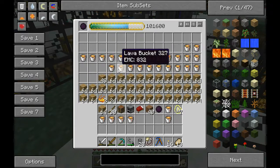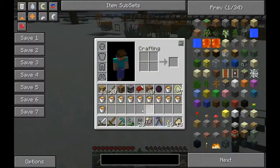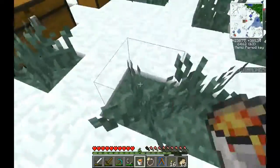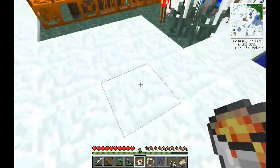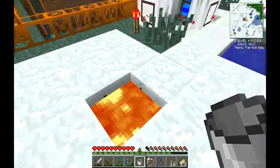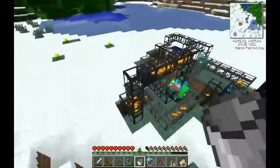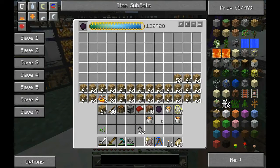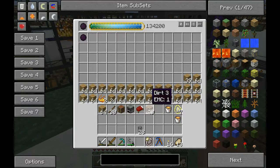Grab a good few buckets of these. We only need one, but whatever. Set up a little lava pool right here. And then we need a diamond pipe.